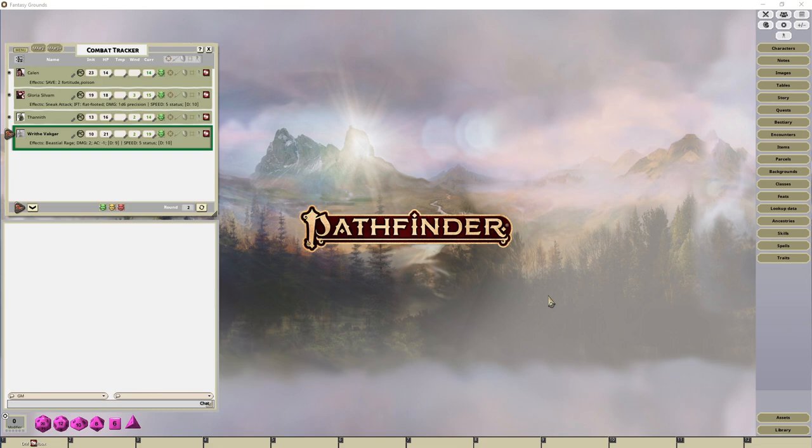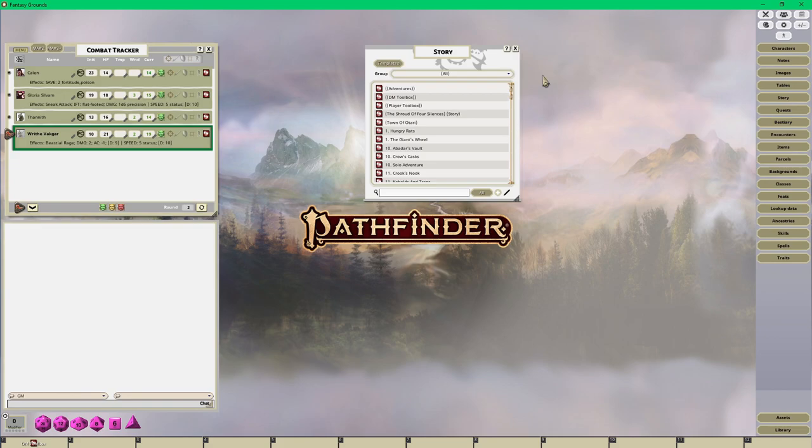Here we go - this is Fantasy Grounds Unity. Today I'm going to be prepping for my Pathfinder 2 Beginner Box set, working on the first map, Menace Under Otari. I'm going to be adding some line of sight and some light sources as well, if the map calls for it.